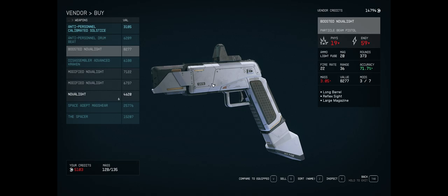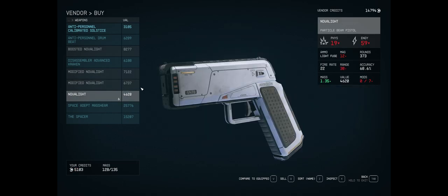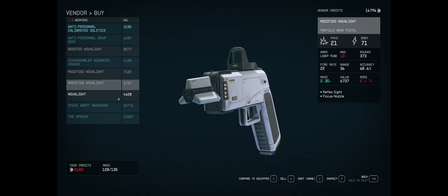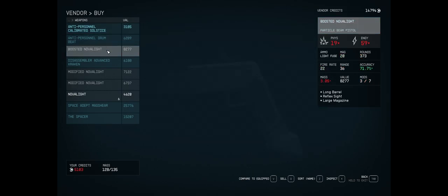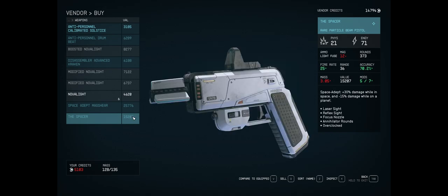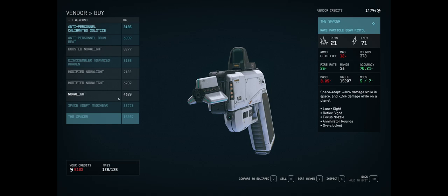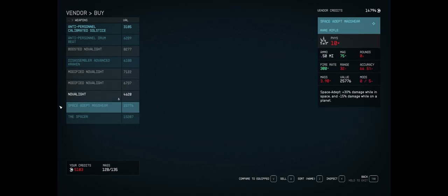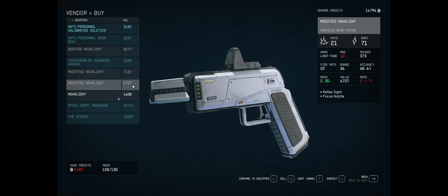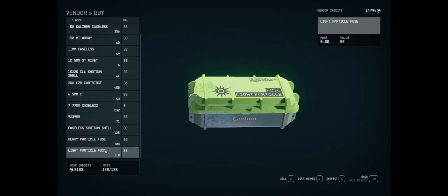You can see here that he sells modified ones, so you don't necessarily need to spec into engineering perks to upgrade these — you can just buy one. Like, this one already has the focus nozzle, which increases damage. If you can get one with the internal mod that increases damage and the focus nozzle, those are the two damage increases. Right now it's doing 90 damage a shot, and then with headshots it's two times damage. Once you get the crit perk online and max out these other things, it'll be pretty decent. He does sell a unique one called the Spacer, but it has Space Adept — plus 30% damage in space, minus 15% on planet.